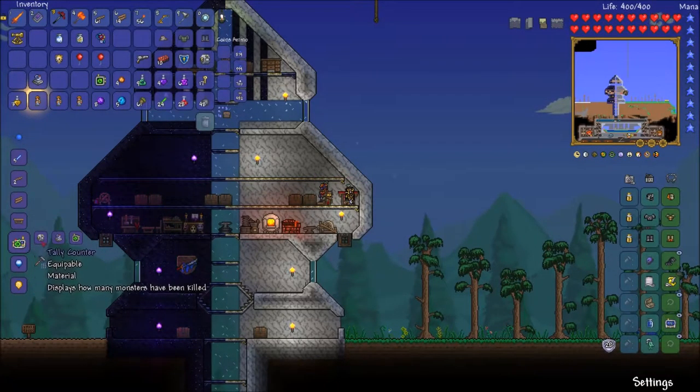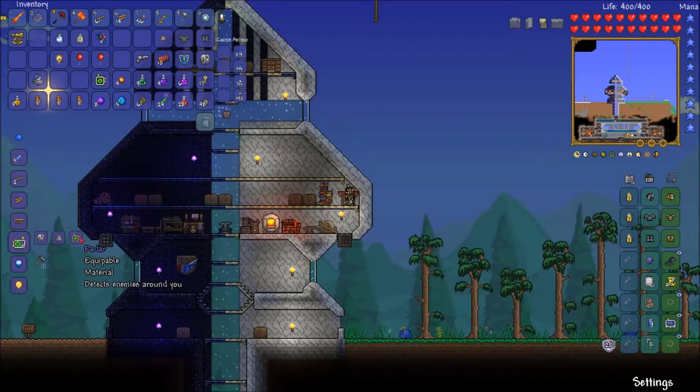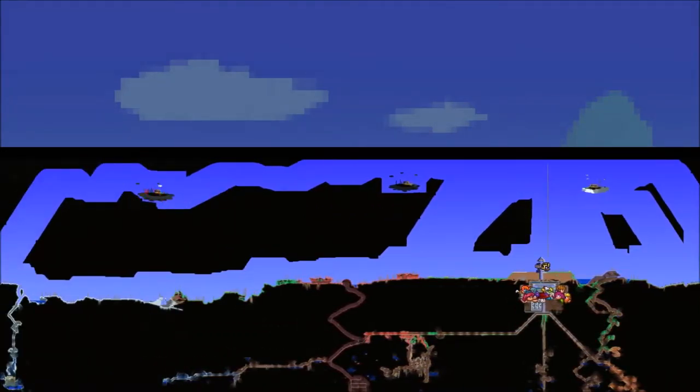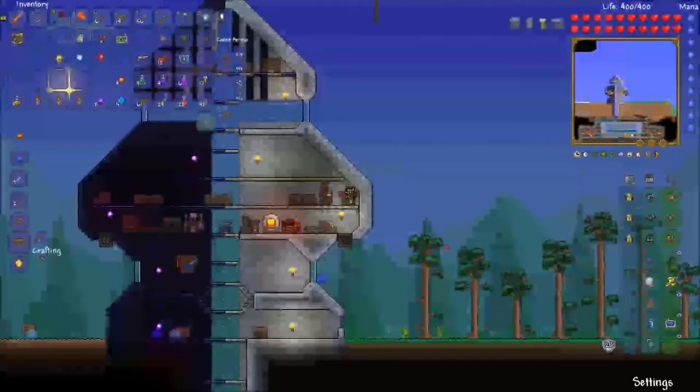We have Goblin Tech, which is made from the Metal Detector — which drops 50% of the time from Nymphs, or 100% if you're playing on Expert Mode — the Stopwatch, and the DPS Meter. Both of these you can buy from the Traveling Merchant. There's also the Wreck 3000, which drops at about a one-in-a-hundred chance from any enemy in the dungeon. And a couple others — I think one is a drop and another from a chest — I can't quite remember. But you combine them to create this.